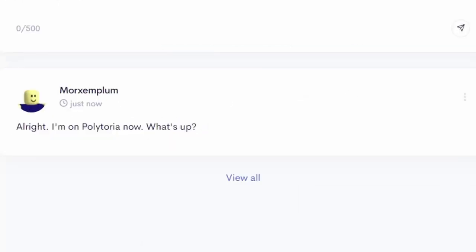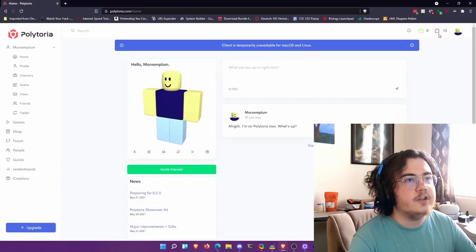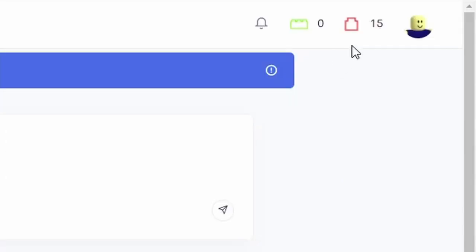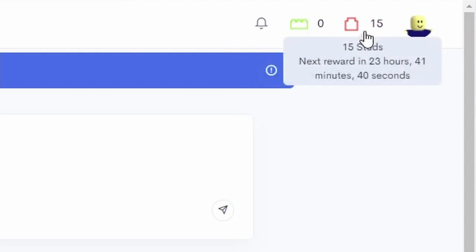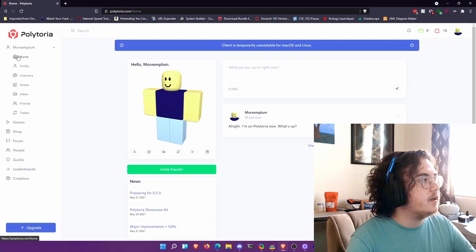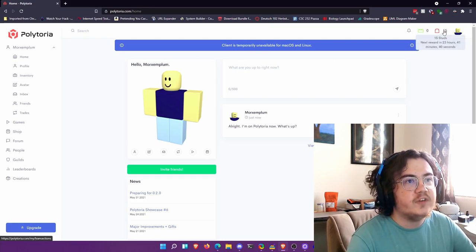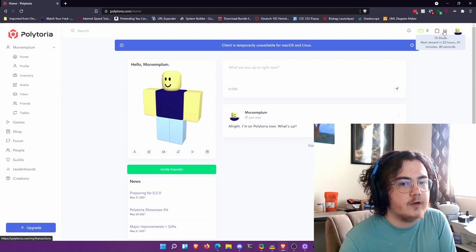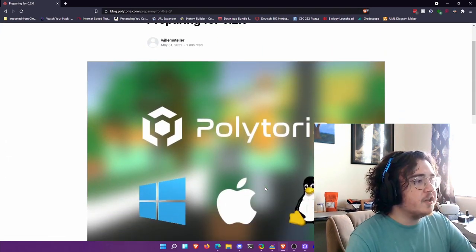Polytoria uses a dual currency system like old Roblox used to. The two currencies are studs and bricks — studs appears to be the free currency giving purchasing power to non-paying users, while bricks are the premium currency. One thing that's already different is that for each daily login you receive 15 studs, instead of the 10 free currency you used to get with tickets on Roblox or the 10 bits on Brick Hill.